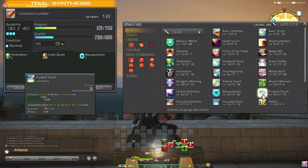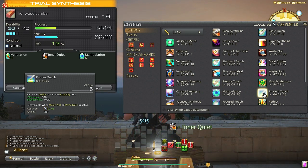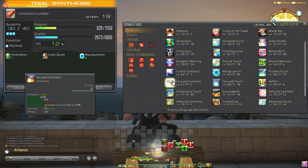Prudent Touch increases quality at half the durability cost — so instead of 10, it only lowers durability by 5. This cannot be used when you have Waste Not 1 or Waste Not 2 active. It's a good ability in theory but costs a lot of CP, which is precious, so we don't use this as often as you might think.